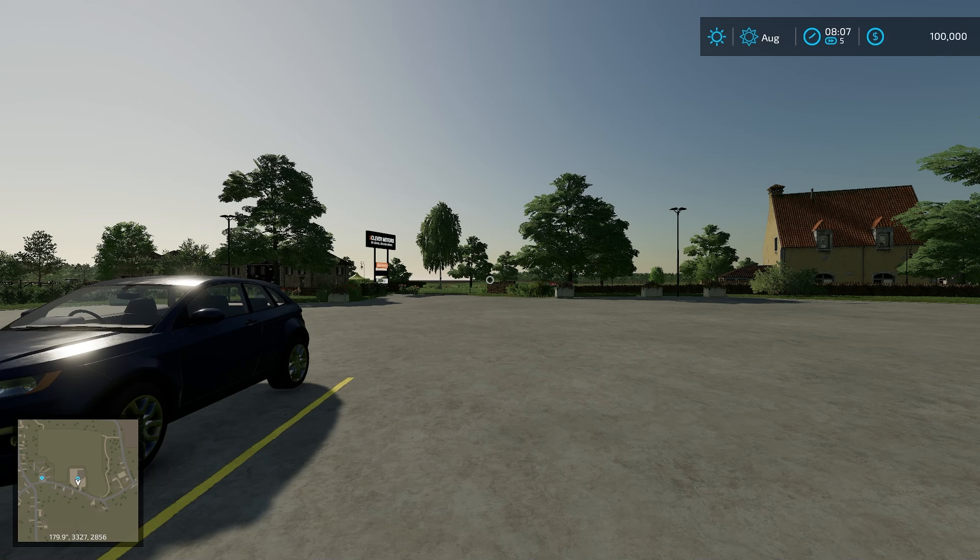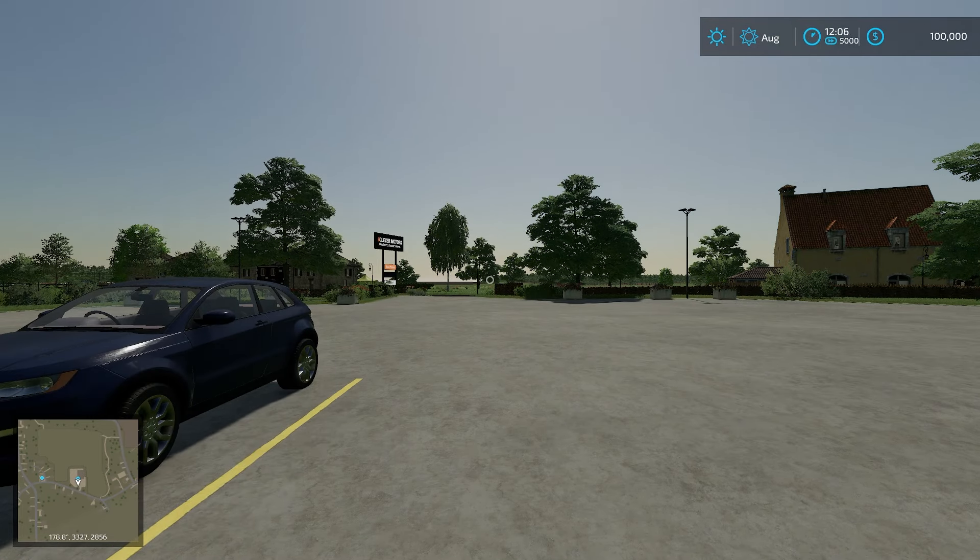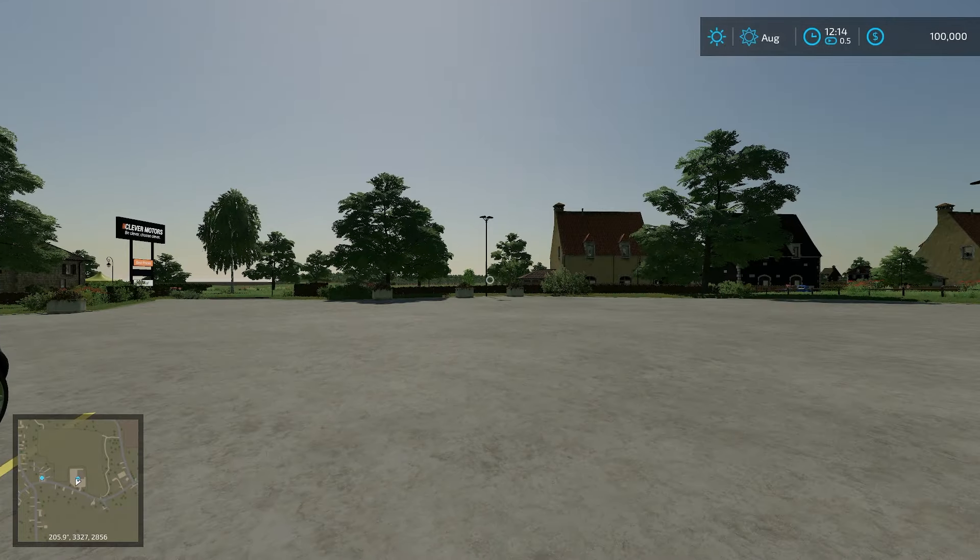There's one required mod: the Lamborghini R6250 by Gaining Flow, which makes sense based on the fact that the map is based on Jeremy Clarkson's farm — that's probably the closest to the Lamborghini that he has. I've just sped up time to around noon so it's a little bit easier to see around.